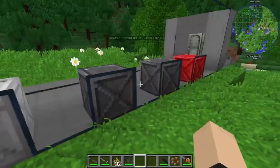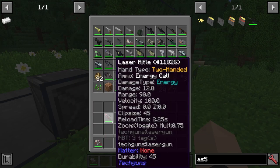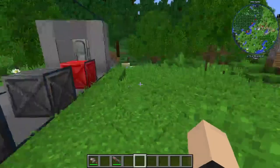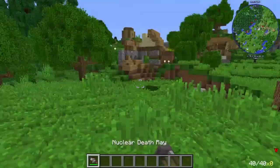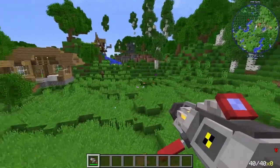I guess the last thing we have to review is the nuclear death ray. Which is pretty interesting. Let's charge this up. It's like the Gluon gun. Okay, I don't know why I was expecting it to shoot out a big ball of nuclear explosions or something. That's pretty cool, though. That's just your neighborhood cancer ray.